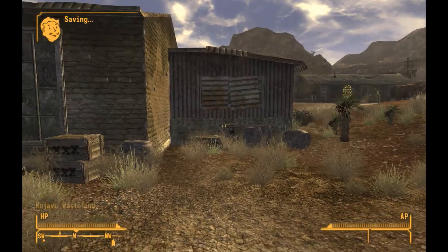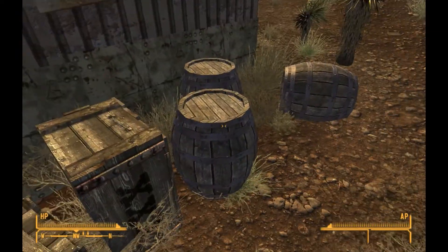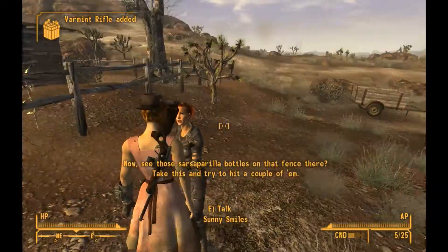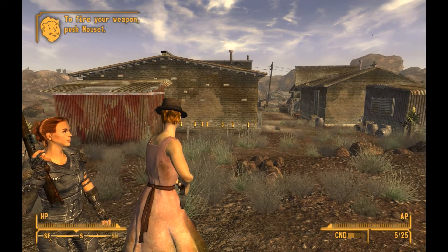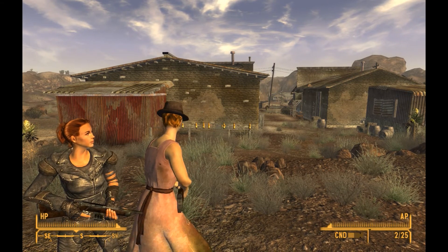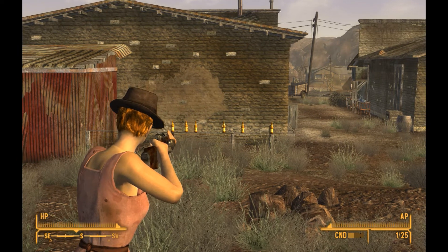Sunny is going to be nice enough to show us the back door. While we're at it, we're going to grab these crates — they're yellow so I can loot them. We got some Sunset Sarsaparilla, which is good for healing in a pinch — heals a few hit points. She was nice enough to give us a varmint rifle. Fire your weapon — push mouse one. I'm not very good at this.